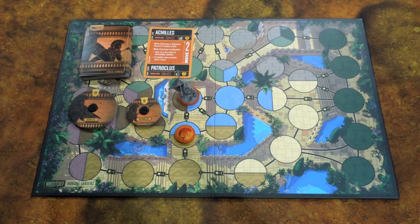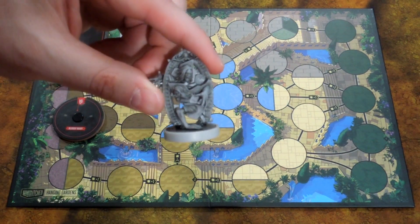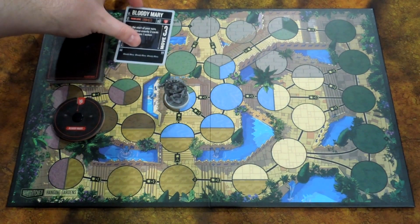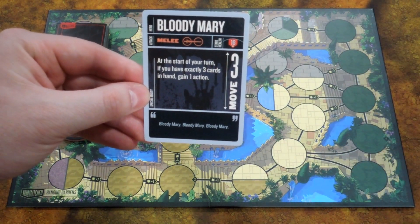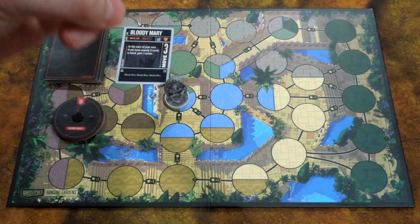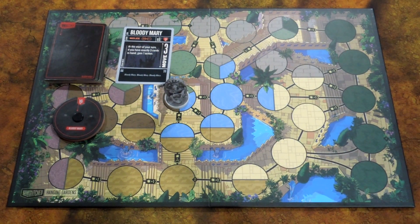Next up is probably my personal favorite in this box — Bloody Mary. I love that model so much. It's just way too cool. So, Bloody Mary: she is a melee fighter, moves three. And at the start of your turn, if you have exactly three cards in hand, gain one action. So she moves three, and if she has three cards in her hand, she gets three actions. She starts off with 16 health and has interesting stuff that plays with the whole three-cards and third-action concept.